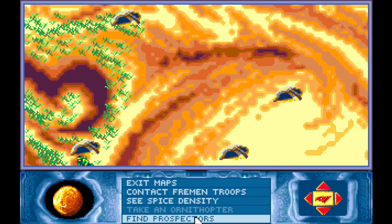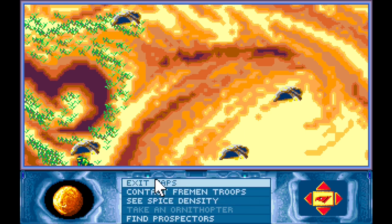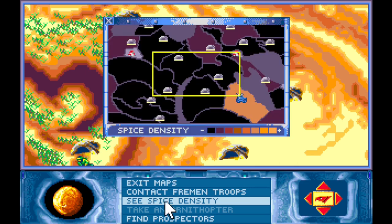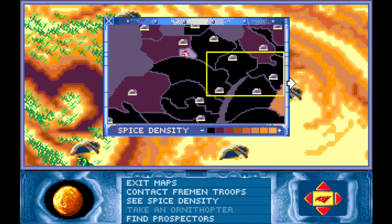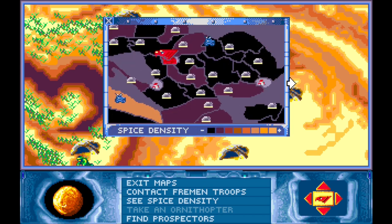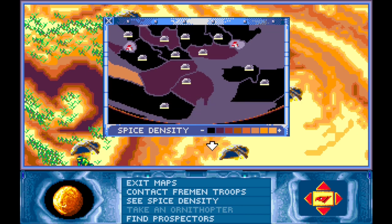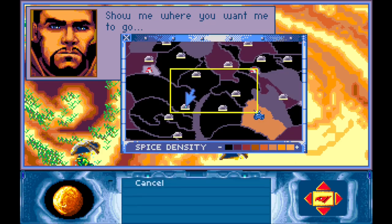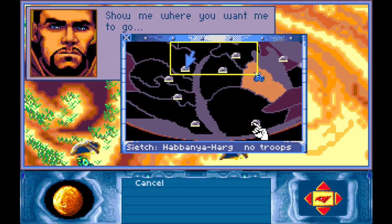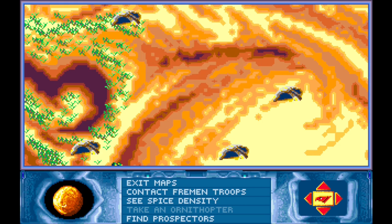Should I send you off to do some general wind-trapping? If I look at the spice sensitivity that gives me an easier map - it's mostly in this area that wind traps would be needed. There's water in these places, so I'll just get you down there. If I get you to move to this one here, there's quite a lot of water there.